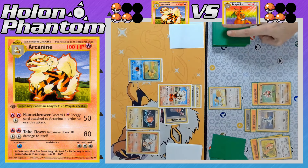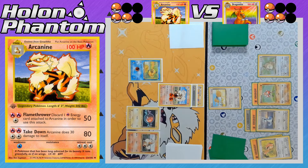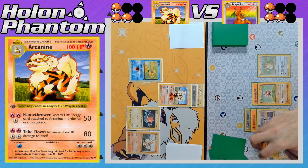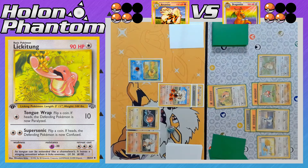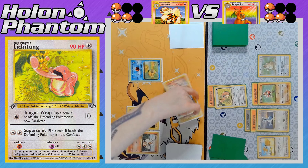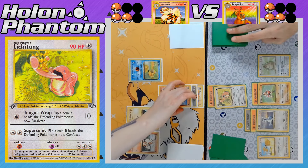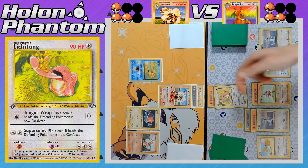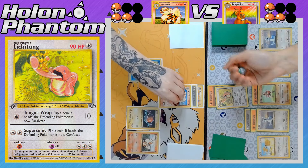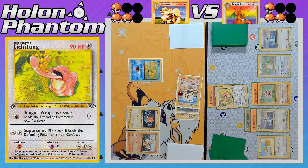Both sides are tied at three prizes remaining apiece, and Arcanine hits itself for 30 damage recoil. Doduo comes back into the active spot for the Dragonite side, and another Kangaskhan comes down onto the bench. Doduo retreats to promote the second Lickitung, which tries to stall the game with Tongue Wrap — inflicting paralysis on Arcanine. The Arcanine player has nothing to play — no energy cards or evolutions — and turn passes back. Another Dratini comes to the bench, another Tongue Wrap hits for 10 damage, and it's Heads again, so Arcanine cannot attack for another turn in a row.